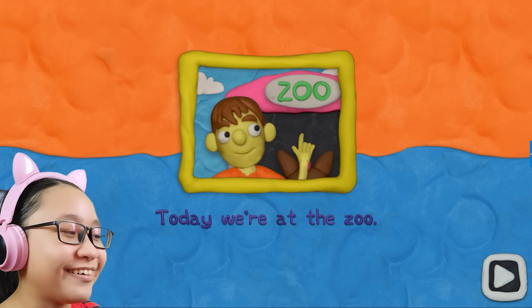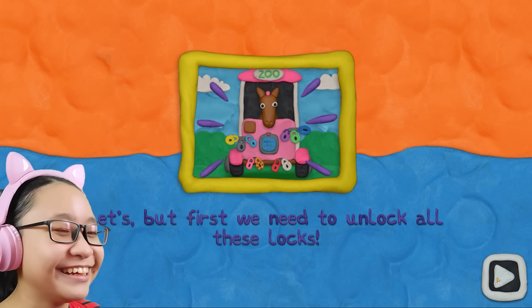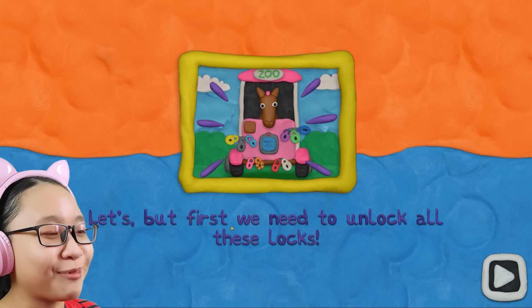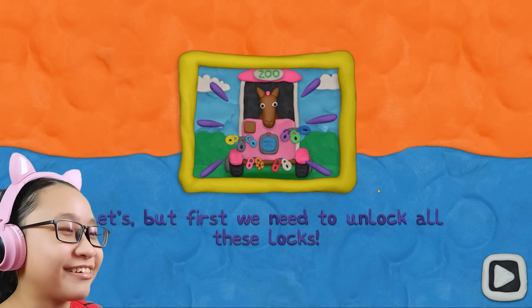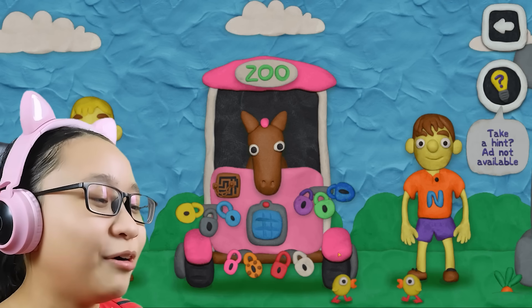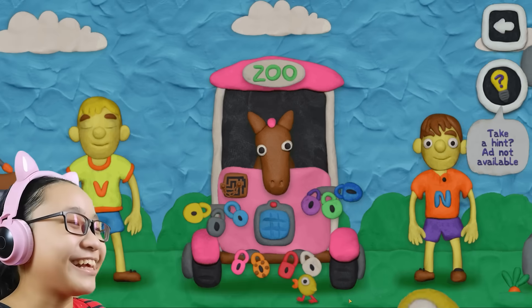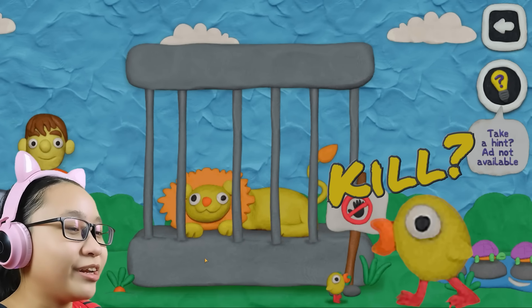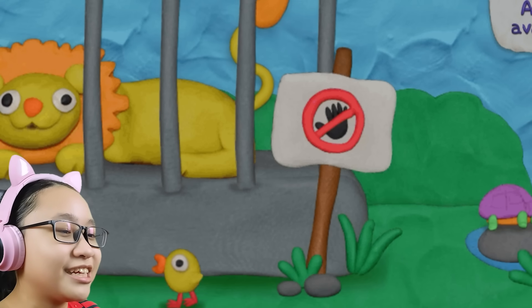Today we're at the zoo! Vlad, can we ride this horse? No, Nikki. We need to unlock all these locks first. Who put all these locks here? I really want to know. Oh look, there are chicks here - I feel like we need to kill them in this puzzle, hopefully not. Oh, it's a lion! It says do not touch but I'm touching it anyway.